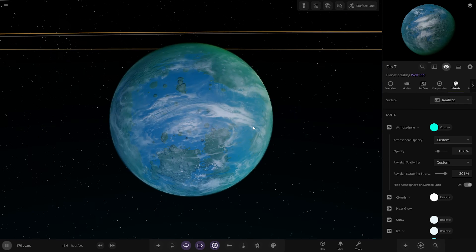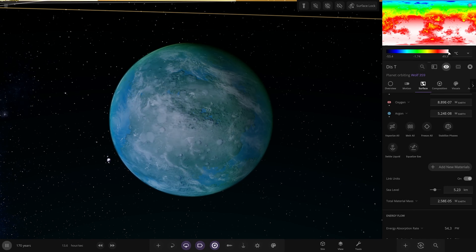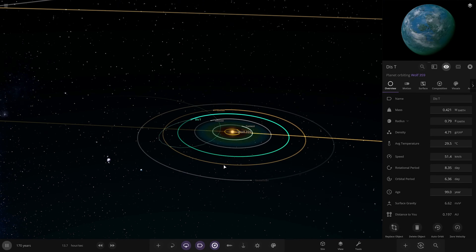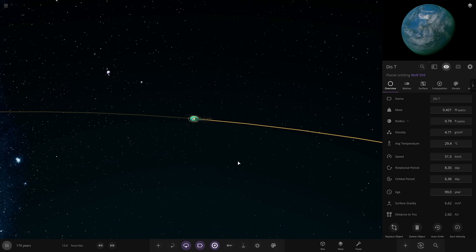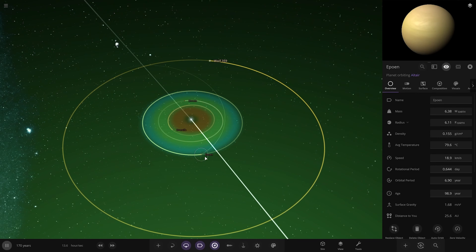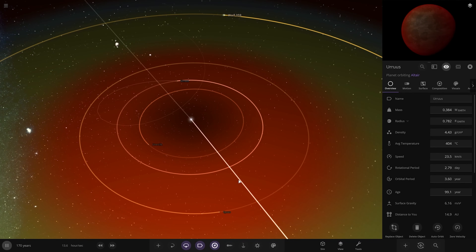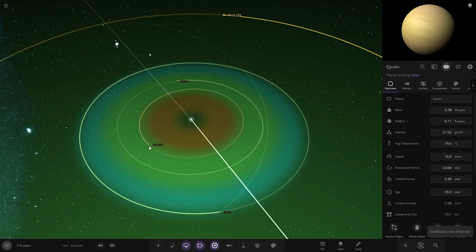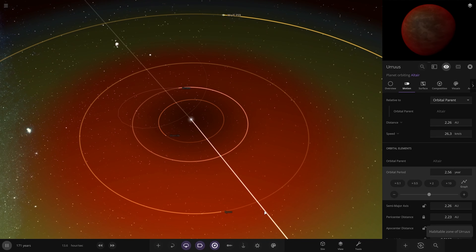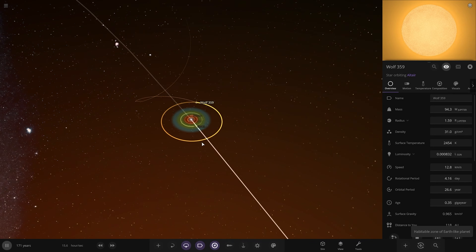We've got a new super Earth sitting in that inner region. We're going to see how it functions after a while. I think I'm going to end today's video there — that's part one of making an eight-star system. We've already got one world that seems to be behaving itself in the inner regions of Eta Carinae around the Altar star system — around Wolf 359 — chilling there at 27.4 degrees average and 47.7 on the highest. Checking its rotation speed — it's eight days — lowering that to one day.